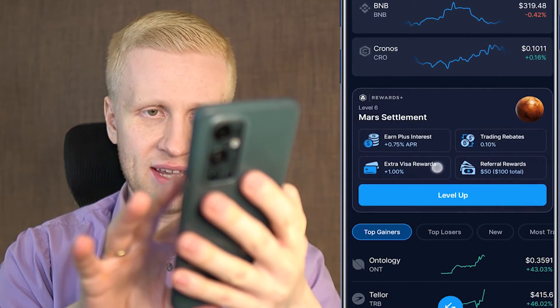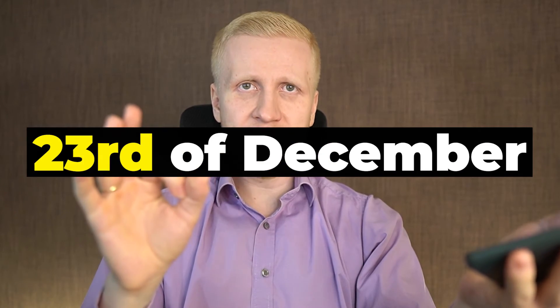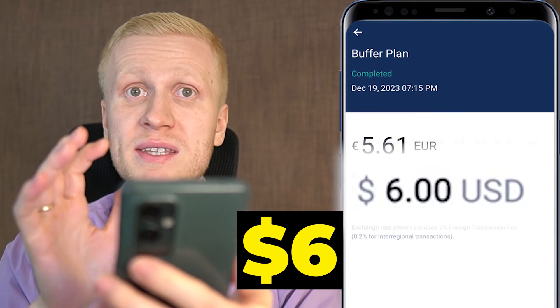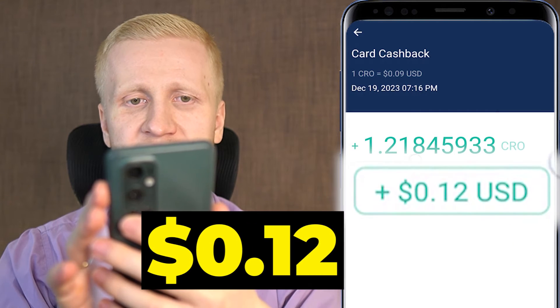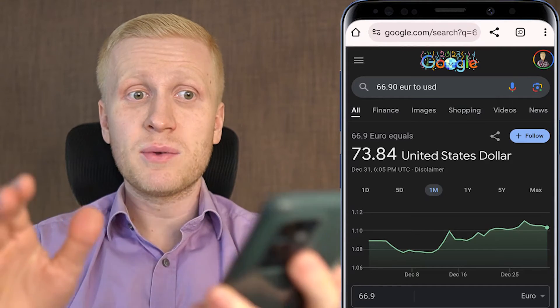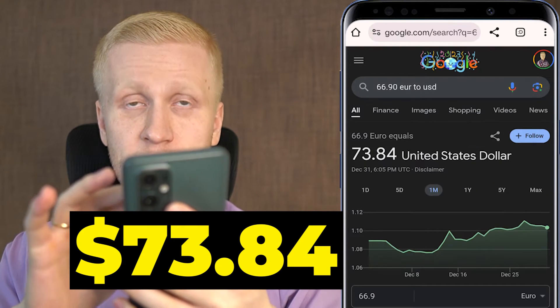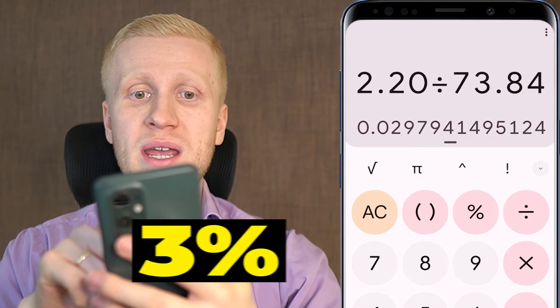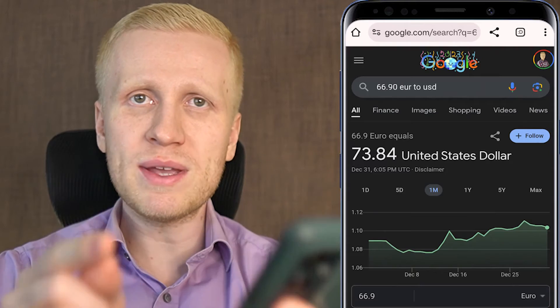Next, proof that the card gives me one percent extra reward after leveling up. I activated level six on December 23rd. On December 19th — before activating the higher earnings — I paid around $6 for a purchase and received roughly 12 cents cashback, exactly two percent. After activating Rewards Plus, I made a payment of 66.90 euros (roughly $73.84) and received $2.20 back — a cashback rate of approximately three percent, or 2.97% due to minor euro/dollar fluctuation. My earnings are now one percent higher with this card.